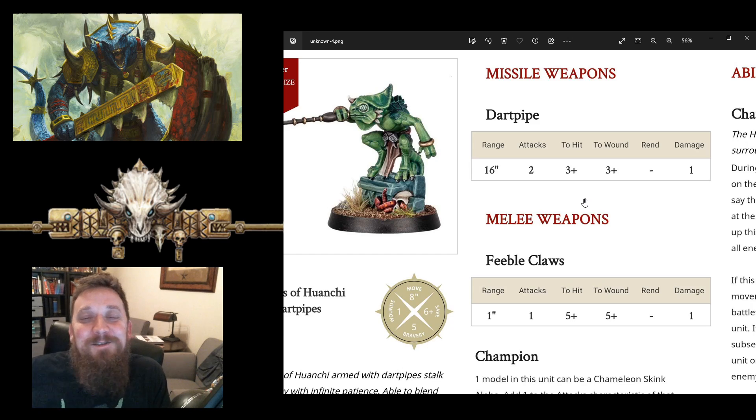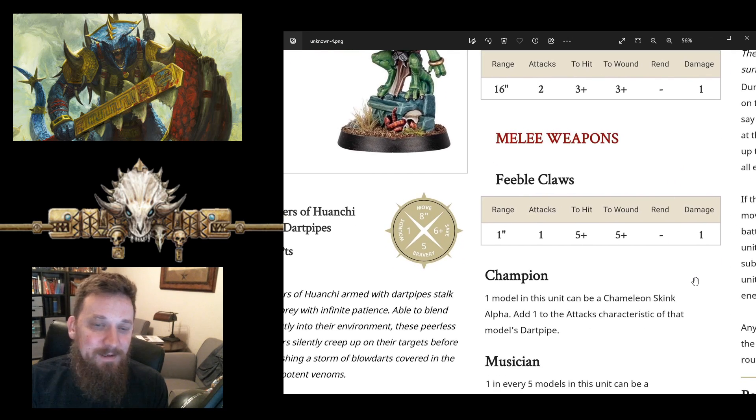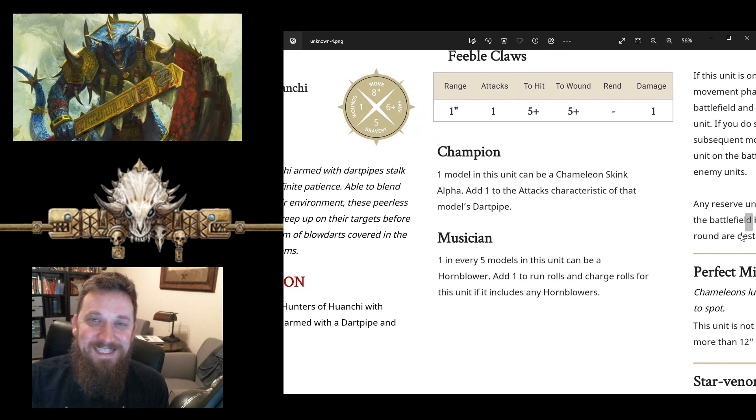The chameleon skinks don't do a lot of damage — that's only a total of 10 attacks, 11 with the champion. Really you're fishing for sixes, and we still have the star venom so they'll do mortal wounds on sixes. Don't expect a ton of output from these, but you can plink off some mortal wounds. Feeble claws will do absolutely nothing — one attack each, fives and fives — just don't get these guys into combat. Basically one model can be a chameleon skink alpha to add one to the dart pipe attacks. I don't care about the extra attacks, but having a champion in your unit is great.